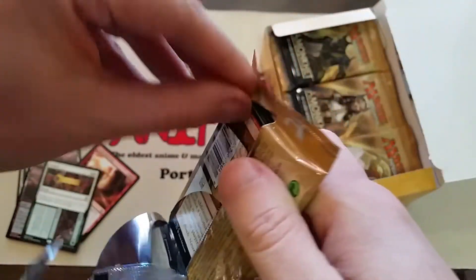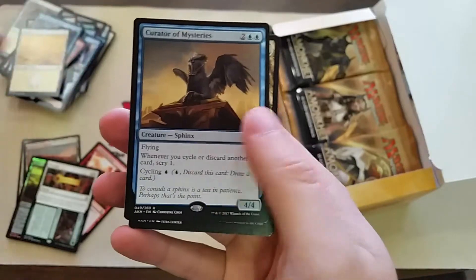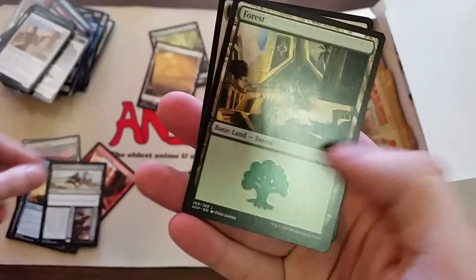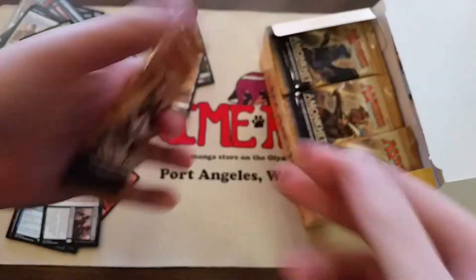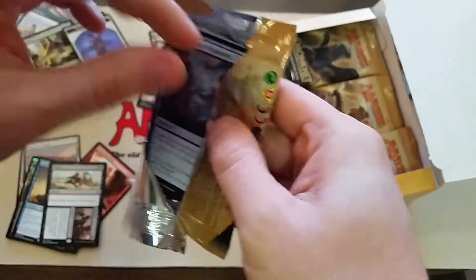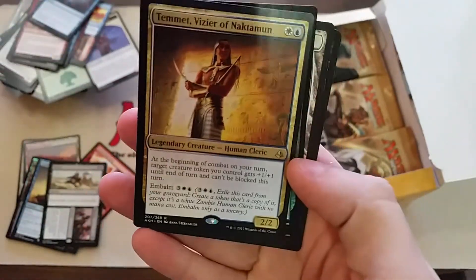I mentioned this on my last video, but if you pick up the fat packs — or bundles — of Amonkhet, you'll actually get enough embalm tokens to cover everything that has embalm, so you'll have zombie tokens right off the bat. You don't have to worry about trying to find individual packs or buying loose ones. I like the embalm mechanic — I think it's fun and different. We haven't technically had anything exactly like it. We have Undying, which is kind of similar, and we also have Flashback, so it's kind of Flashback for creatures, which is cool.